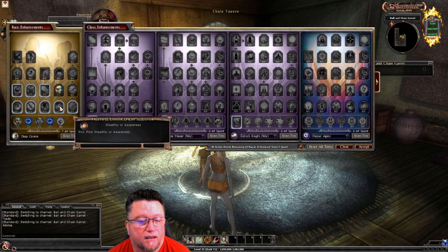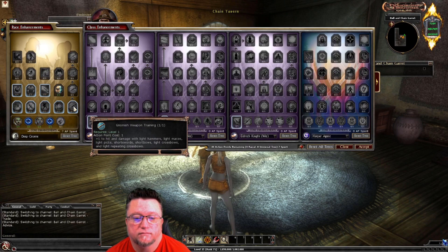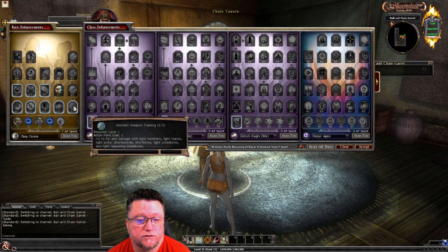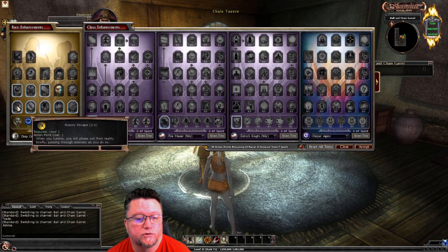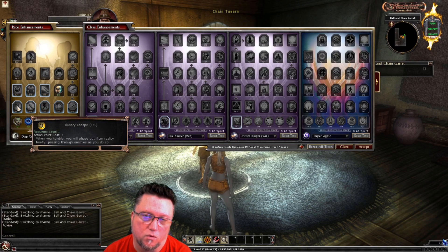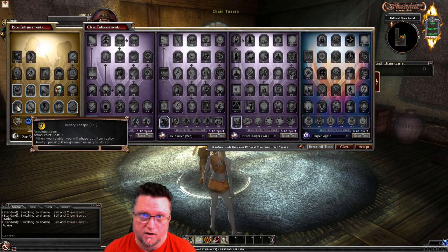Anything else, depending on your style — maybe you want to use a light repeating crossbow with your wizard, which is perfectly fine. Or you want to use staves. Whatever the case is, you'll be able to kind of fix your character the way that your play style is. That way it gives you better survival chance.